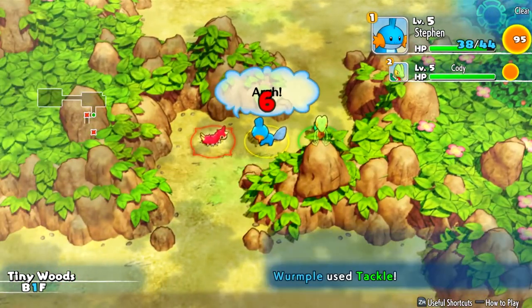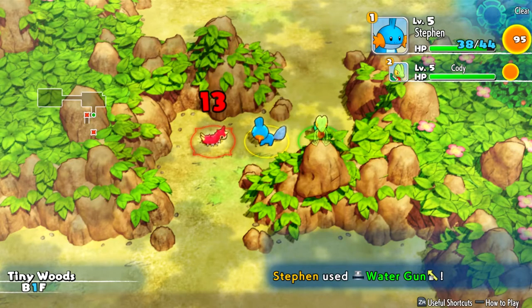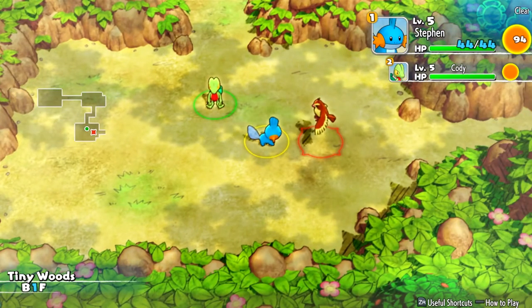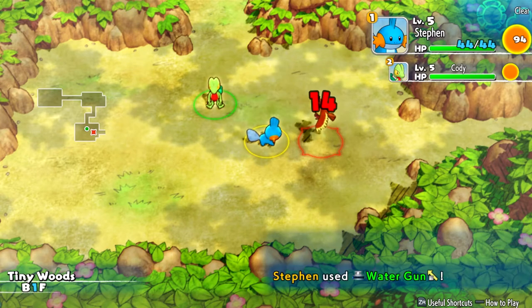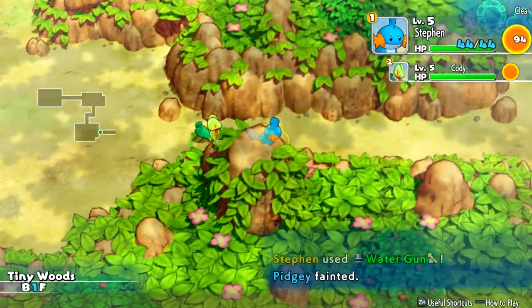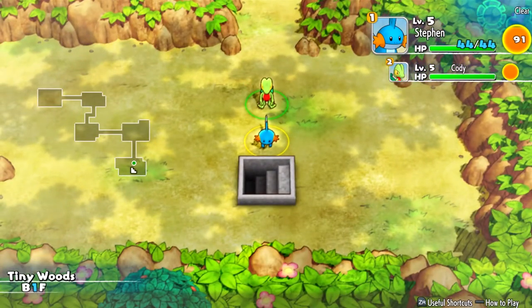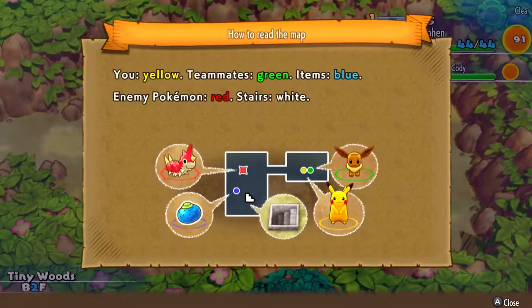So basically, this dungeon is only 3-4 floors I believe, and we're going to do this rescue mission - rescue the Caterpie and save them from the dungeon. Here are the stairs, sometimes you get placed right in front of the stairs, that's really nice. Second floor. Okay - yellow is you, teammate is green, items are blue, enemy Pokemon is red, stairs are white. Let's go.